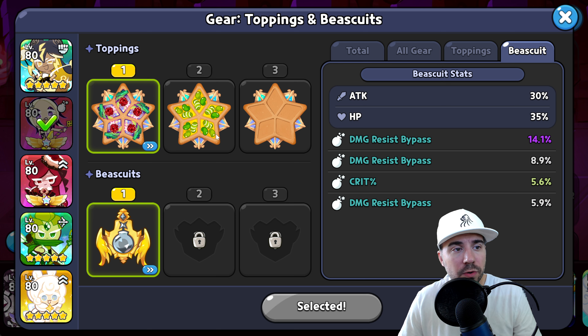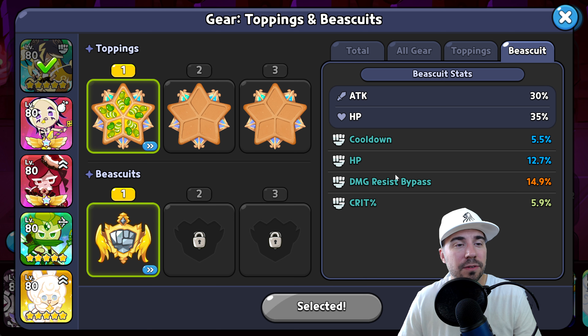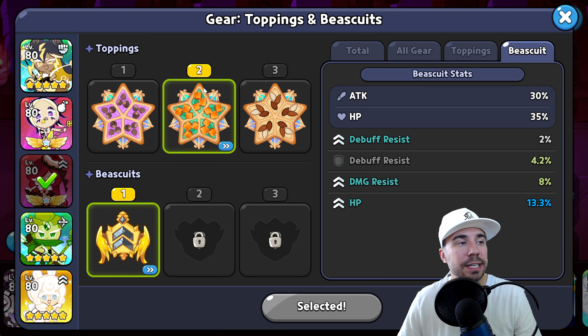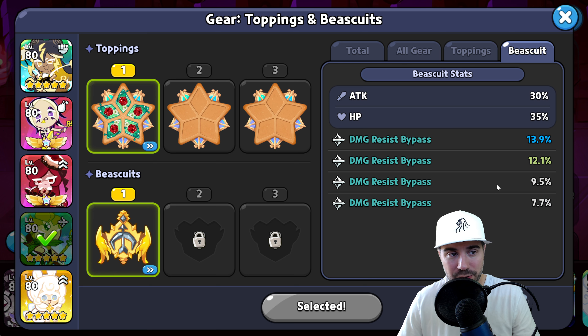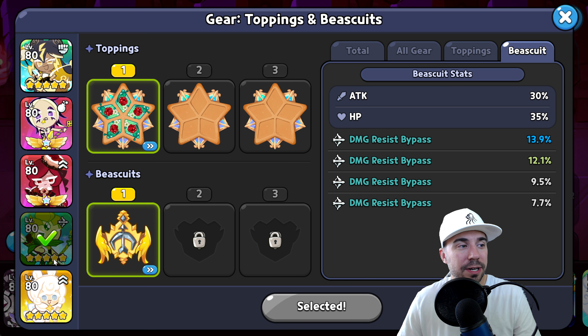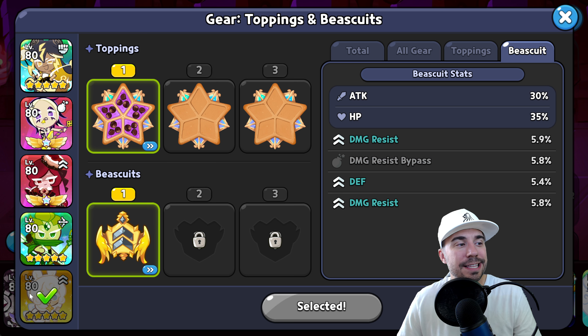For biscuits: we're running Crit, and you could also go Attack here — we've got lots of Damage vs. Bypass, which I really like to work on. For Linzer, we're on Speed and Caramel biscuits, with some room to grow for survivability. Lots of Damage vs. Bypass — I absolutely love that one, and I just made that upgrade in the last few episodes. For our Ferret as well, focusing on survivability.